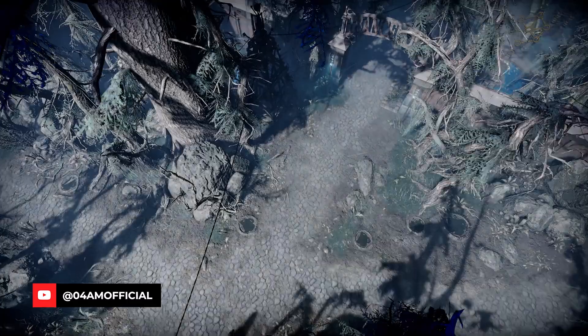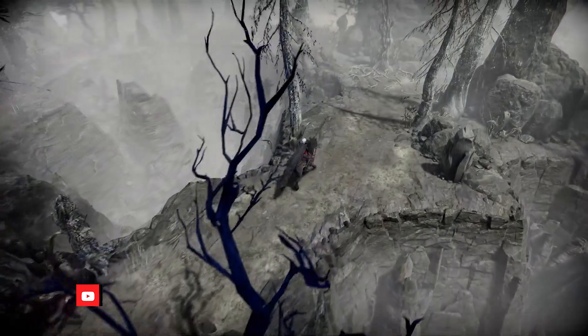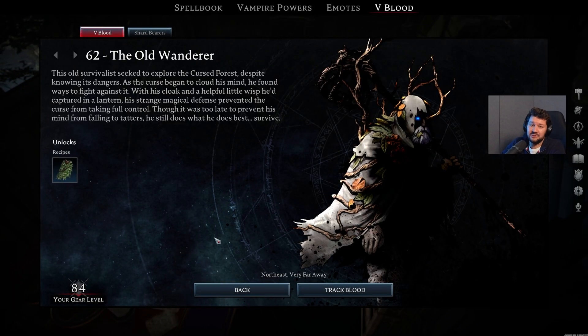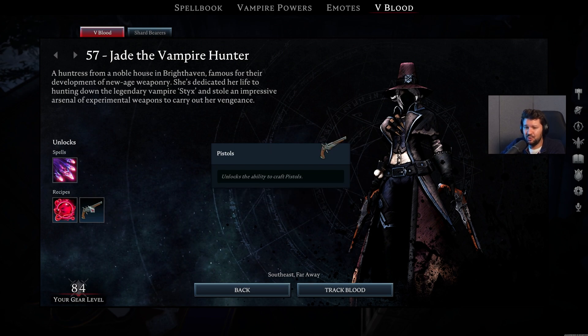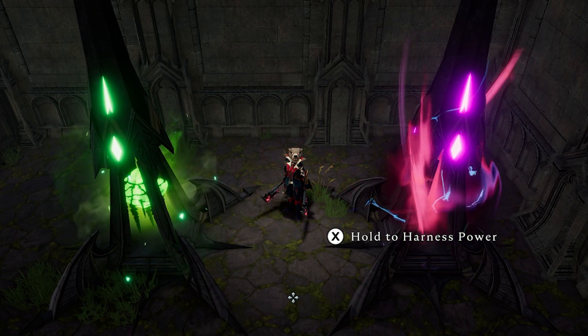Hey, what's up guys? I'm again back with a new video for V Rising. With the new Secrets of Gloomrot update, we get a lot of new V-Blood bosses in the game. In this video, we're going to cover every single one of them so you know where to hunt for them, which blueprints or weapons they unlock, and how you can make progression to the next biomes a lot easier to basically get ready for the endgame. Without further ado, let's get right to it.